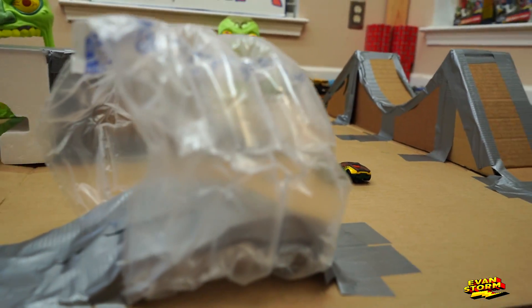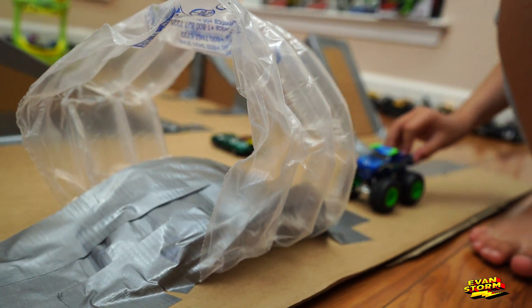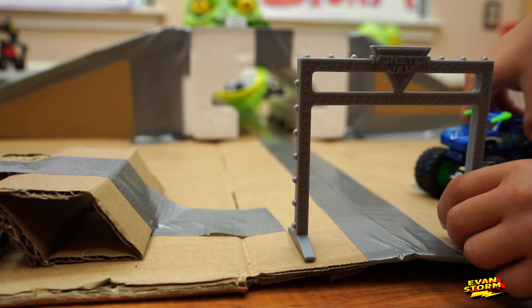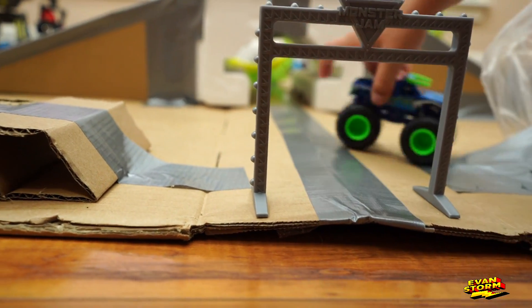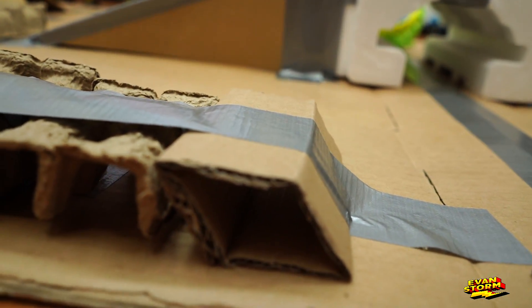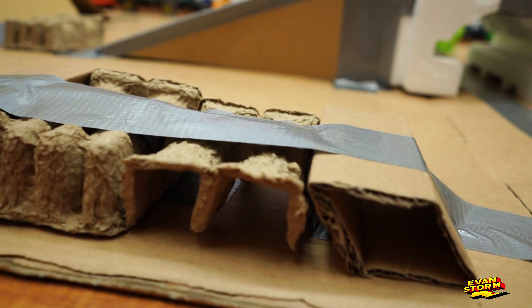And then what is this thing? Oh, that's a little tunnel — it's called the bubble tunnel! Is that a gate? Yeah, it's a little entrance. And here's another ramp right here. Actually these are... crushed cars. Yeah, a little jump.